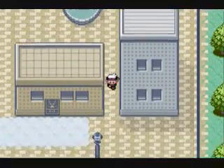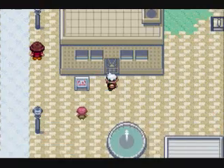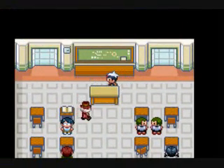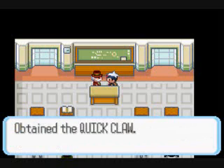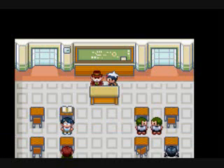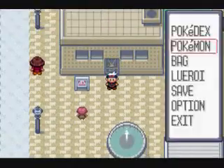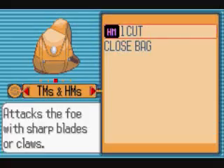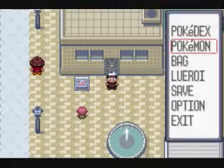Now let's check out this building up here — the Pokemon Trainer School. They'll teach you anything about Pokemon. If you go ahead and talk to this guy up here, he goes ahead and looks at his students, then he comes back. The only reason you come in here is because this guy will give you an item called the Quick Claw. If you attach it to one of your Pokemon, it will give it a better chance of going first in battle if it's the slower Pokemon. Since Ralts is slower, I'll give it the Quick Claw. It's definitely worth it because it'll come in handy at some point in the game.